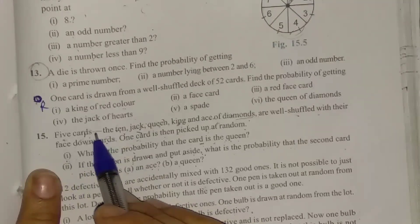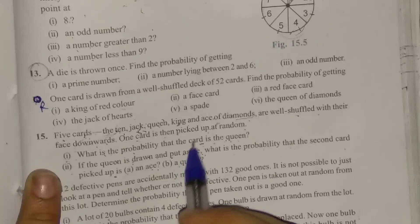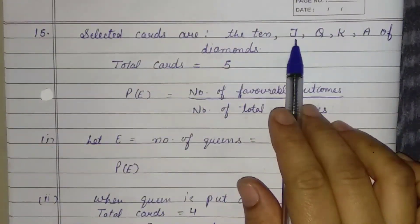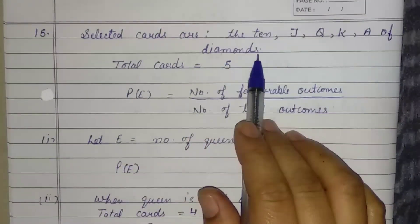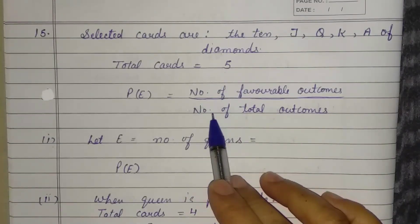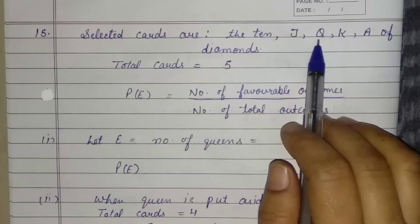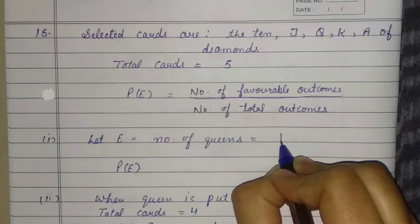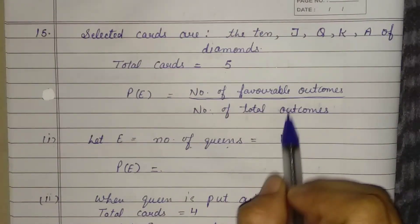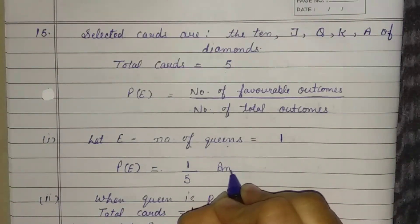Let's solve the first part. We have total 5 cards here — not 52. They are: 10, Jack, Queen, King, Ace — all of diamond suit. Total cards = 5. Probability = favorable outcomes over total outcomes. Number of queens = 1. So favorable outcome = 1 out of total 5. Therefore, probability of queen = 1 by 5.